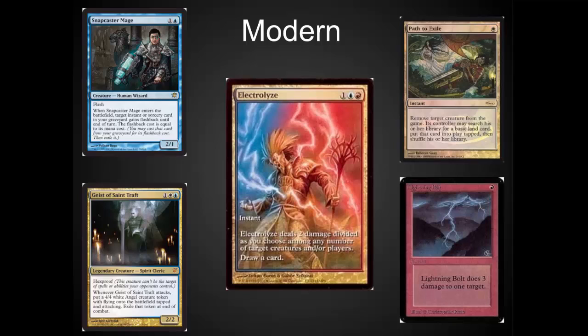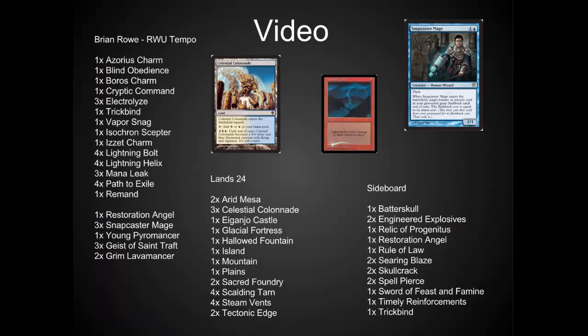Modern is where red, white, and blue really shines. I've been a huge fan of this for a while. I am currently playing a list that includes Geist, Electrolyze, Path to Exile, Lightning Bolt, and Snapcaster Mage. This is the list as I played it in Portland. I'm going to be doing an updated list soon. It is my singleton list — lots of singletons, very difficult for people to deal with. A lot of people mistake it for being a control list when it is really an aggro-tempo list. So much fun to play.